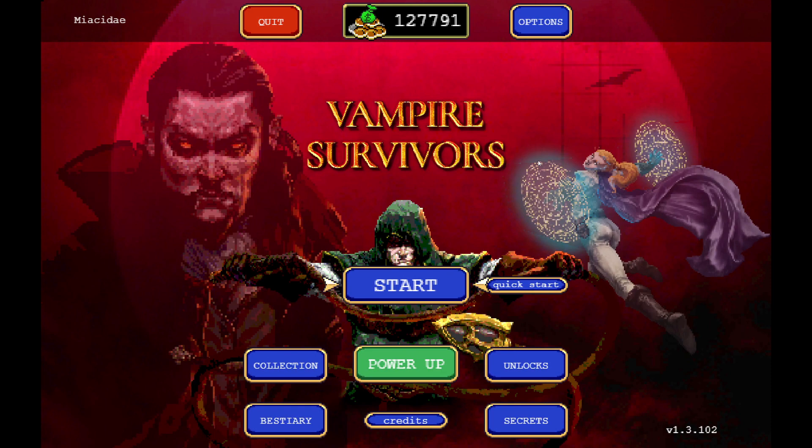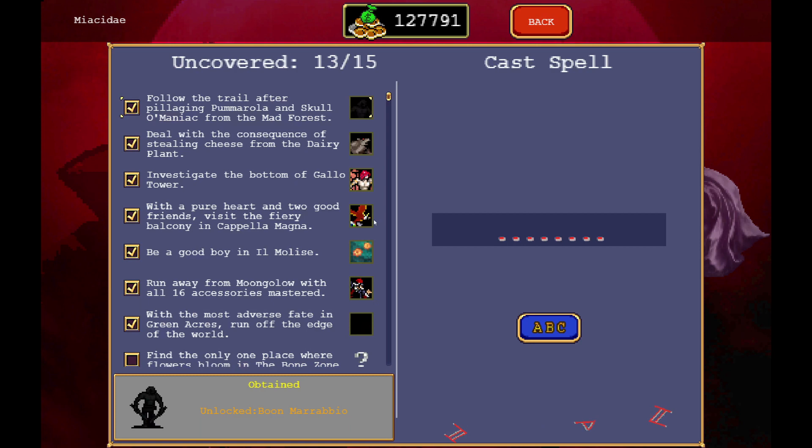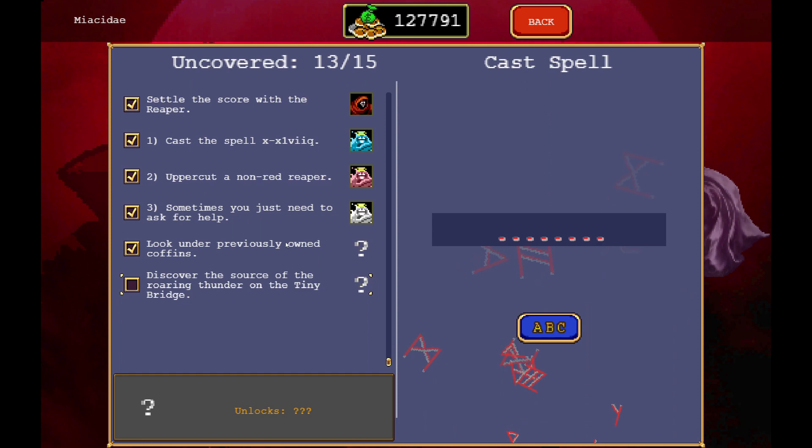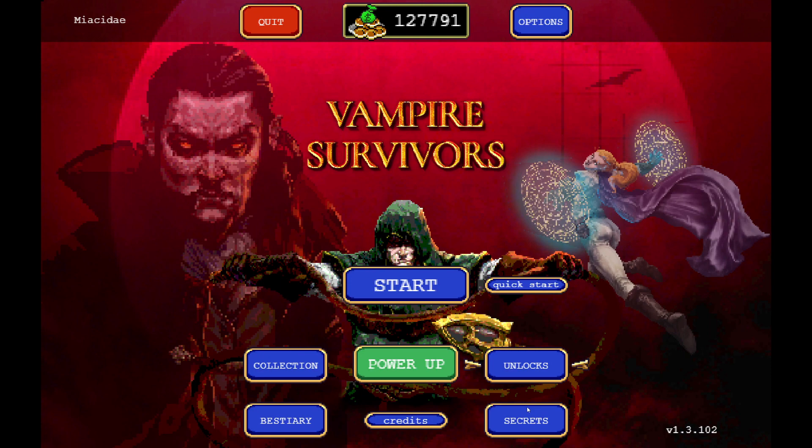It looks like the Dead Reaper has a few weapon options too, but I'm not sure if that's Death Spiral or something else. Interesting - I'll have to find the money to buy those characters later. We'll get to them next time. We still have a few unlocks to get, including inverse map at Forest, inverse Gallo Tower, backcountry, and the other secrets - find the only flowers in Bone Zone. I have an idea about the tiny bridge but after reading this I have a different idea. We're nearing the end - hope everyone's been having fun with these. That's all for now, I wish you all well, see you next time!